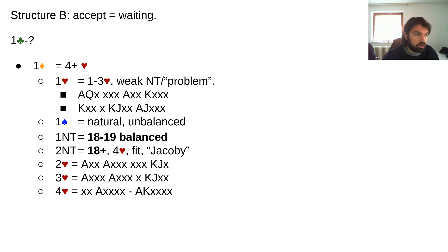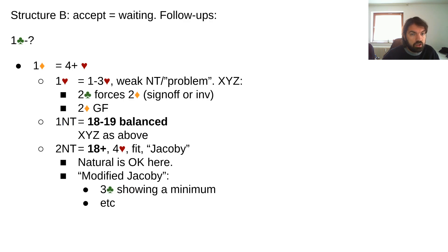The follow-ups in Structure B are actually pretty simple. Over one heart you assume your partner has a weak no trump, so what's standard over a weak no trump is XYZ or two-way checkback: two clubs forcing forces two diamonds, which is sign-off for an invitation, and two diamonds is game-forcing. One no trump shows eighteen to nineteen balanced with XYZ as usual. The other interesting bid is two no trump showing eighteen-plus — a Jacobi-like power raise.